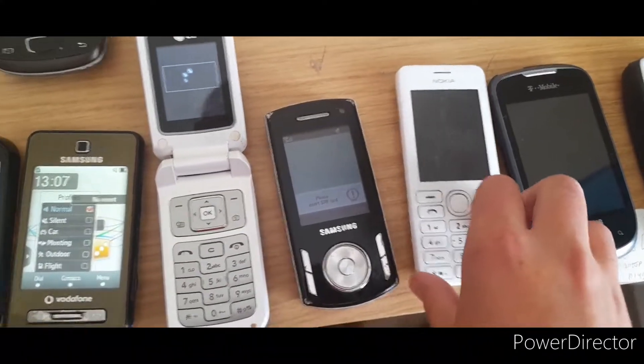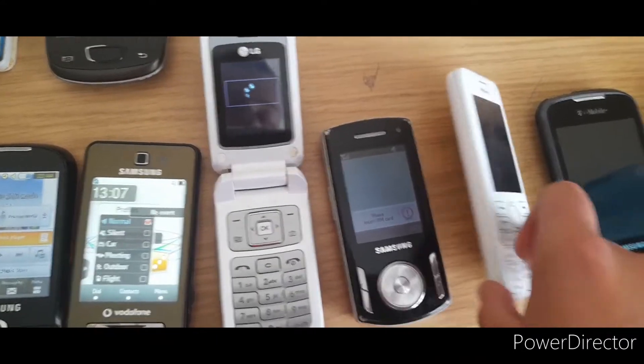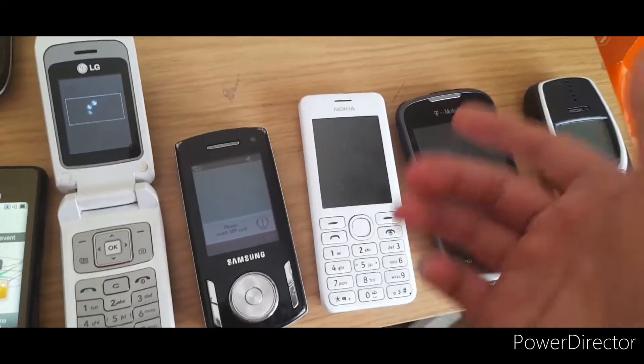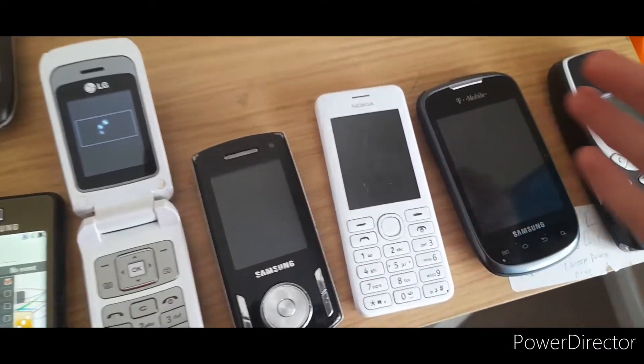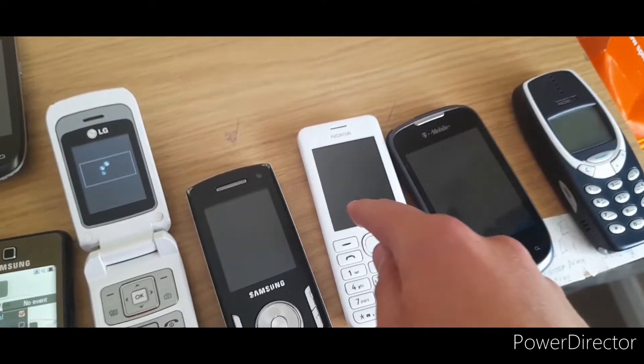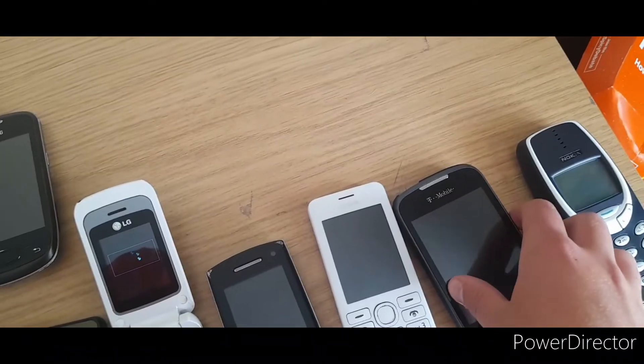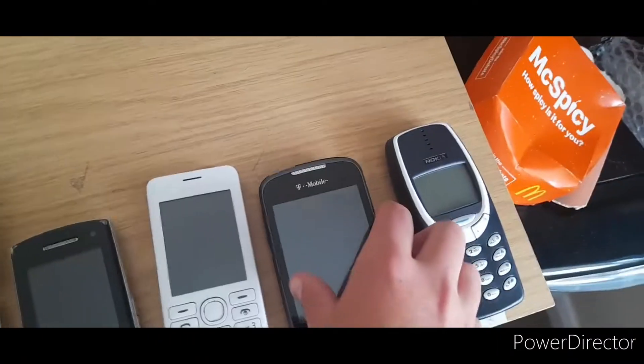This one's a Nokia 206.1 — it doesn't work. I don't know why. I've been charging it but it doesn't work. When I power it on, it showed a piece of life and did a sound, but it didn't show anything on the screen. Samsung Dart.